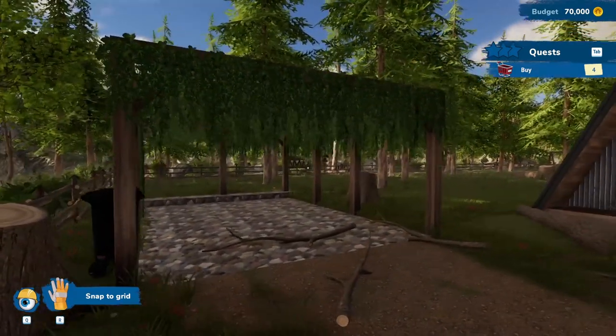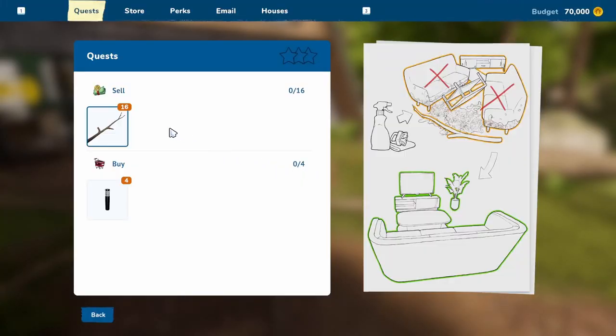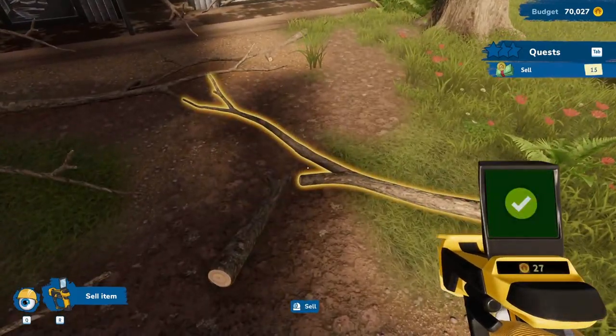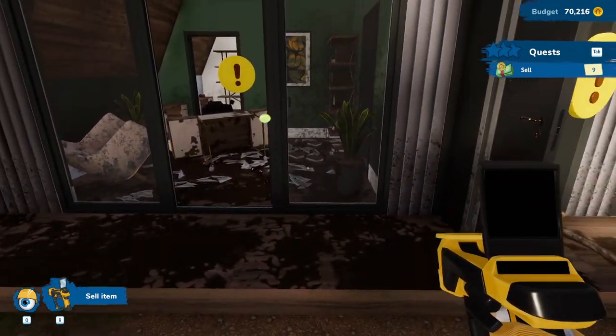Doesn't look that bad. These branches in here gotta go, I'm guessing. And buy four lights. So sell 16 of this. A lot of... man.